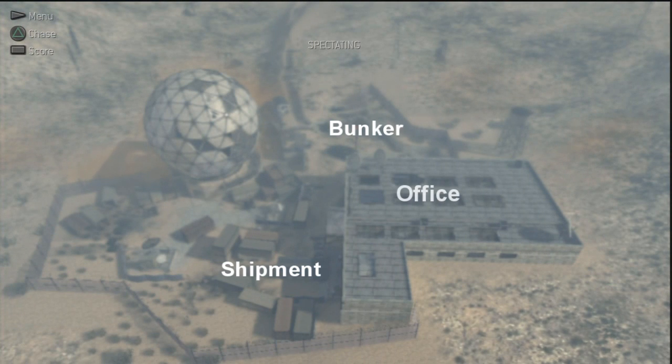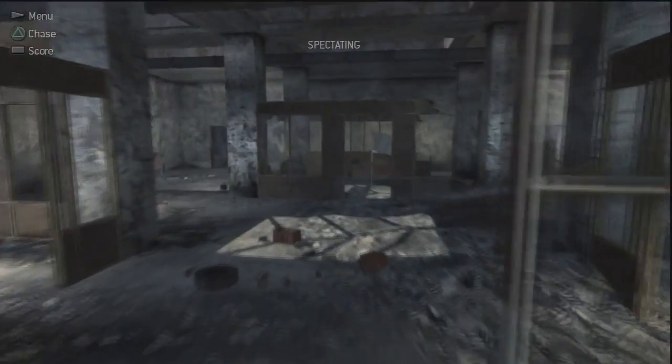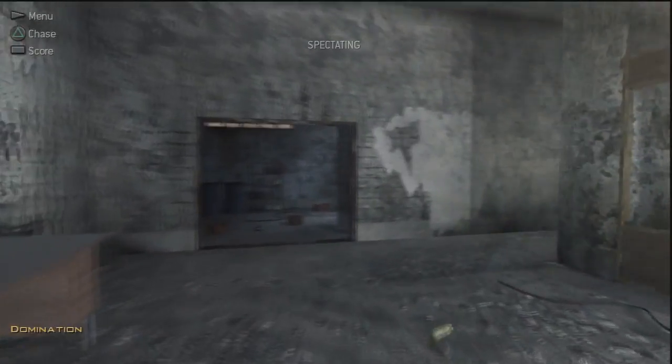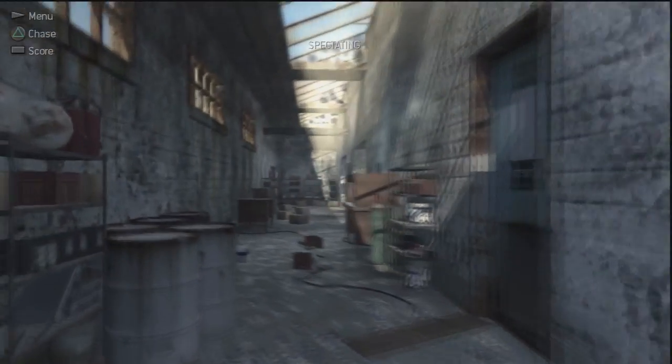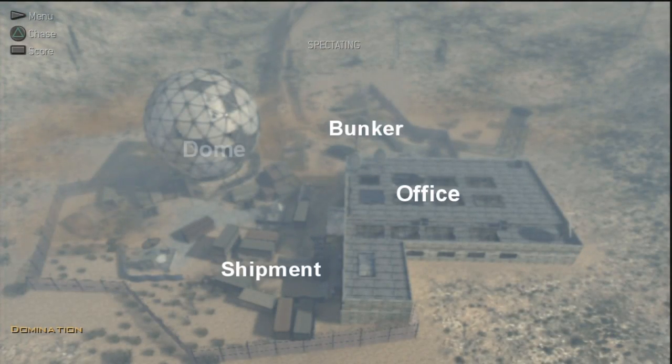Next we are moving on to the really big building on the right of the map, as you can see, and this is called Office. The reason I've called it Office is just because it looks exactly like an office — it's short and simple and sweet to remember. You need to remember also that the B flag is located in this Office on Domination, and you also want to watch out in Team Deathmatch because it is a very action-packed area.